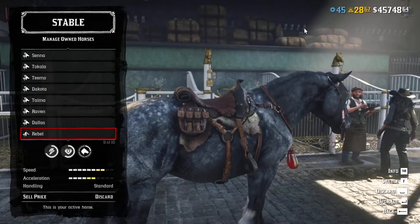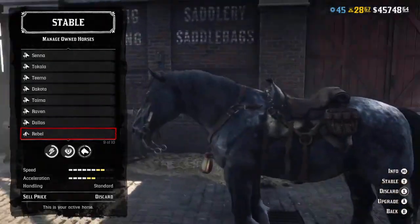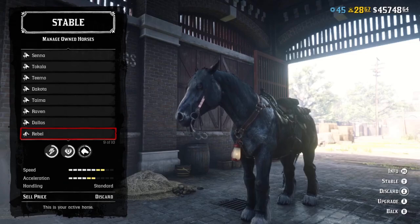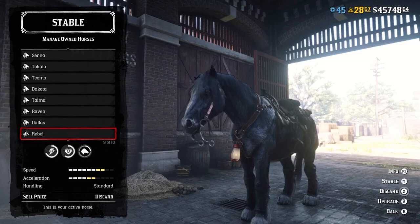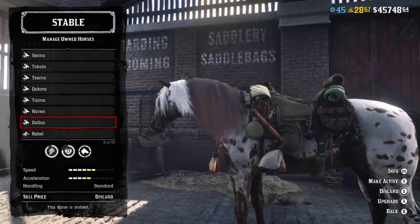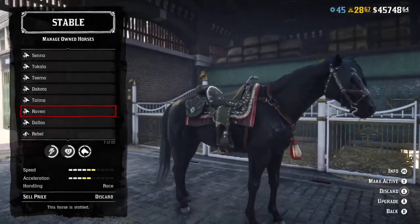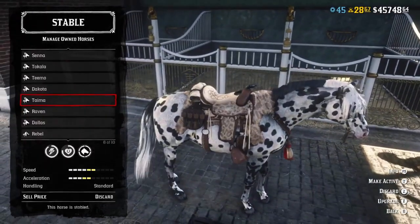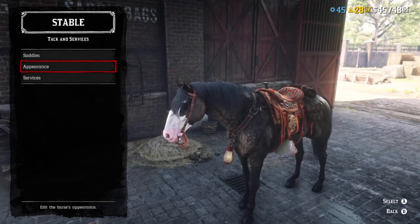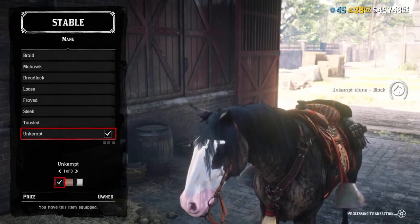Some of my horses have the cosmetics from pass number 5 on them, some I'm using from pass number 4, and some are just completely standard. This horse, Rebel — from this pass he's got the new mane. I did always have a problem with this horse before; from Outlaw Pass number 4 it was always black and white and it kind of looked odd on him. So now it looks kind of good on him and I'm very happy about that. Dallas is probably going to be staying how he is — I like how that looks. Raven has a new mane and I went with that one on her. I do wish it moved more though.